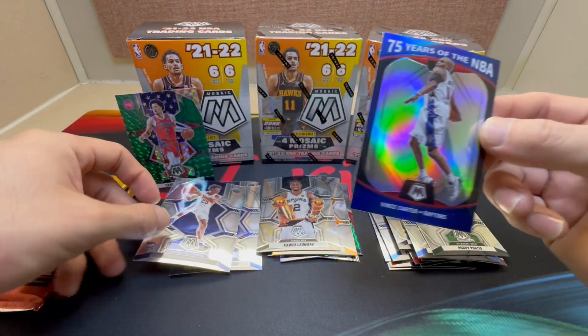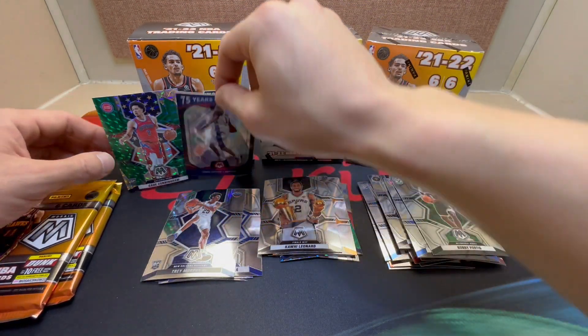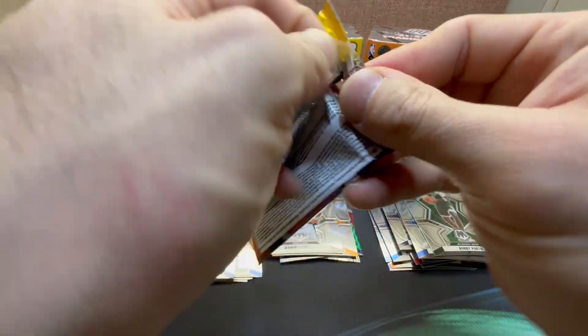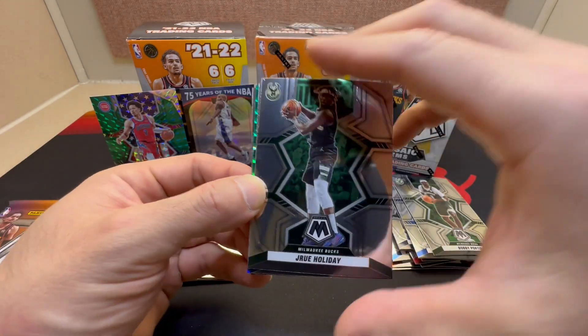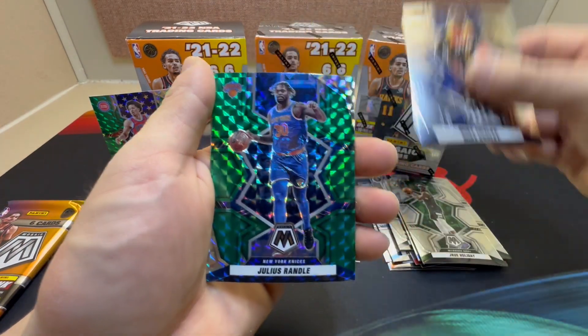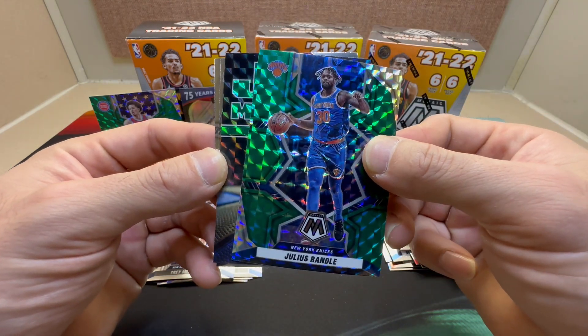We got Trey Murphy III — he's really coming together as far as helping out the Pelicans. Still got two more packs in the first blaster. We got Drew Holiday, Mike Conley, a nice green Mosaic of Julius Randle, and a Jam Masters of Zion — take that!